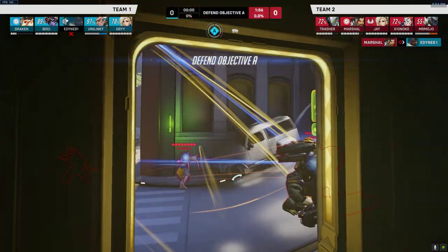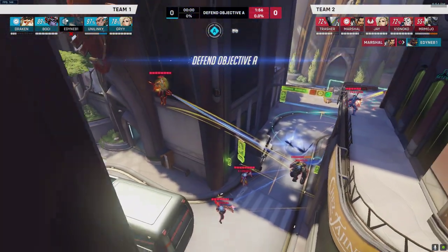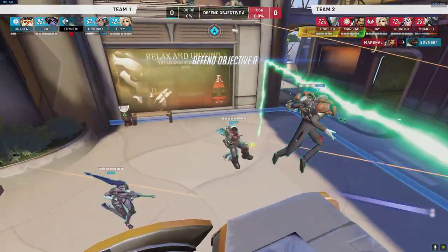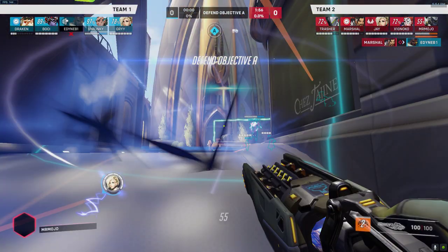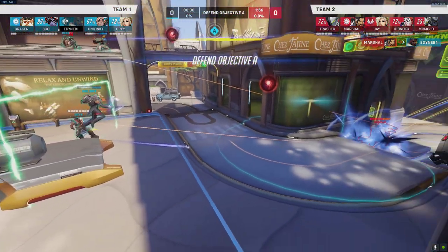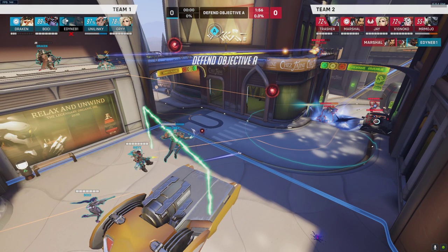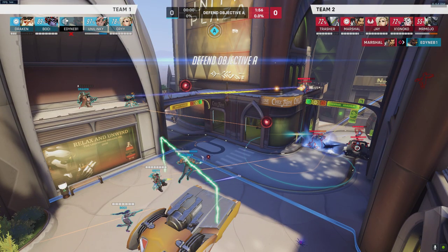Now we're on 2:48. I'm coming from main. This is actually the only scenario that's going to be five on four. They have everyone up except the Baptiste, who was right here and just died after putting up window. Right now I have bubble coming up in about a second and a half, and I have jump. What do I do here? One option is to do nothing — maybe you don't want to deal with window and just cover.